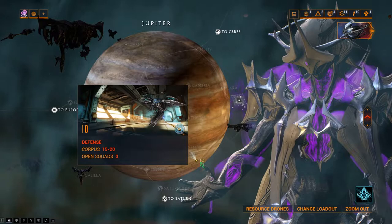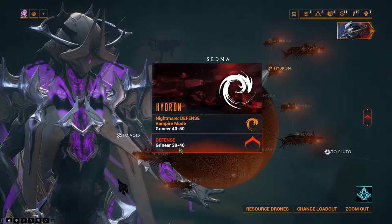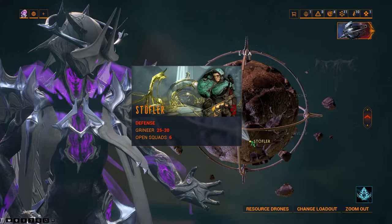The next place to look for is Helene on Saturn. This is one of the next best places to go besides Hydron on Sedna, which is the next place you will want to set your sights on. Stöfler on Lua is highly underrated — you will need to form a squad as no one uses it. It is a fairly strong affinity farm, though it does take slightly longer due to the map changing size the longer you go. This is also a very strong farm for the AA rotation at wave 10.